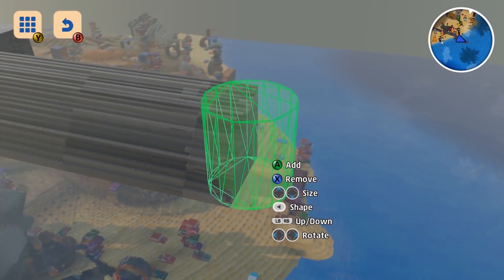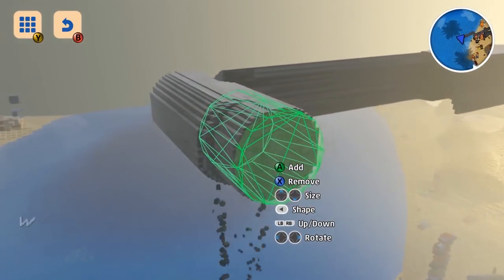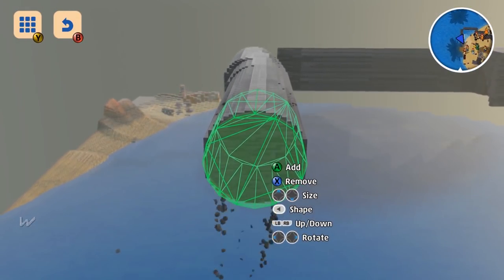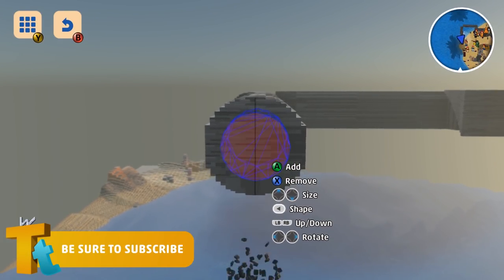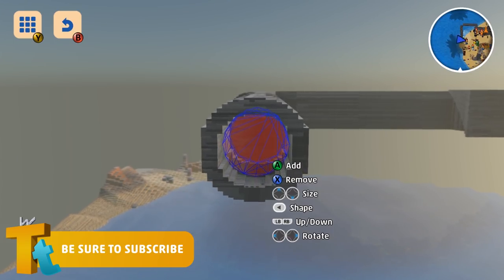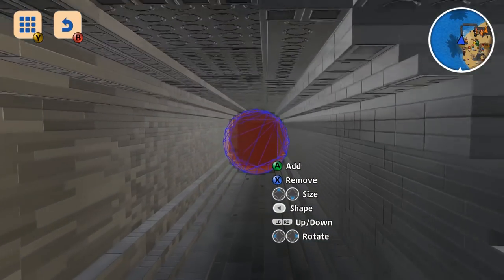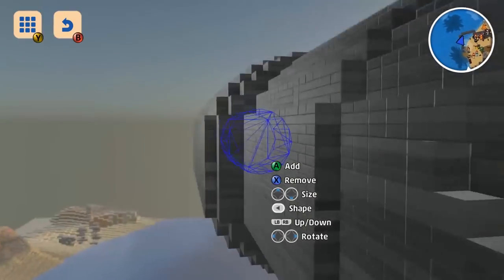I was building a football stadium last week and these new shapes in the landscape tool were massively useful for the canopy at the top and the details in the corners. You can use the delete tunnel to carve out tunnel shapes as well, so rapid tunneling is possible. You can get quite creative with this now, even more so than before.